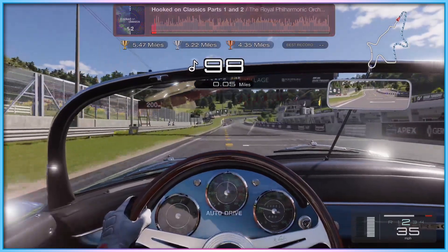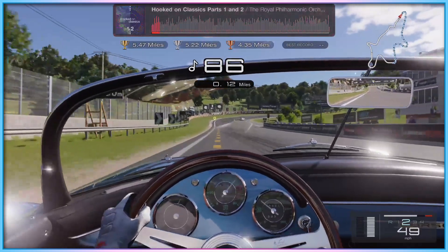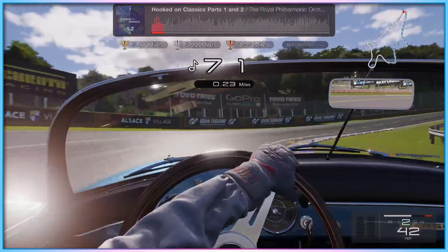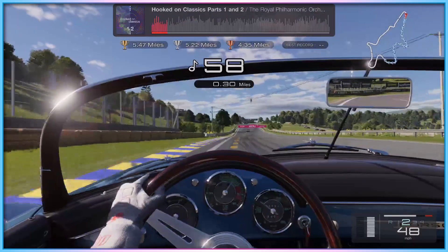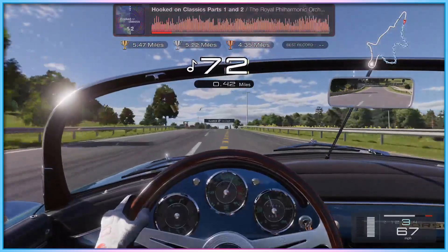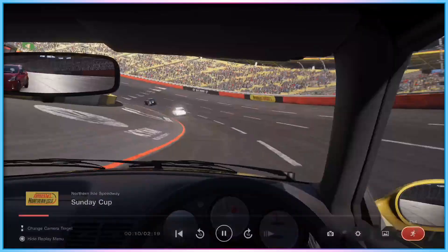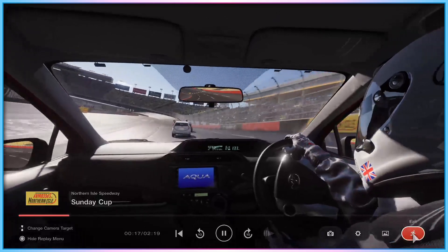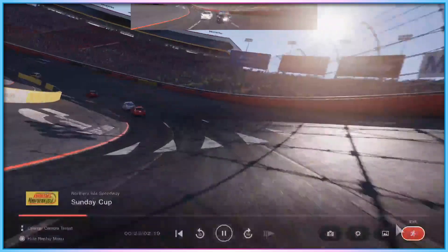Much like Forza Horizon 5, Gran Turismo 7 offers players a driving line on the road to show them where they should optimally be positioned on the track, markings to show where you should be hitting the brakes, and options to either automate changing gears or tell you which gear you should likely be in at that moment. The game also features three difficulty settings which dictate the speed that AI enemy drivers race around the track, but doesn't tweak the difficulty of other challenges, which we'll get back to in a minute. While all of these tools do help to make this technical sim more manageable to play, they come with limitations and drawbacks, and even at their best do not make this as playable for disabled players as something a little less simulation heavy, like Forza Horizon 5.